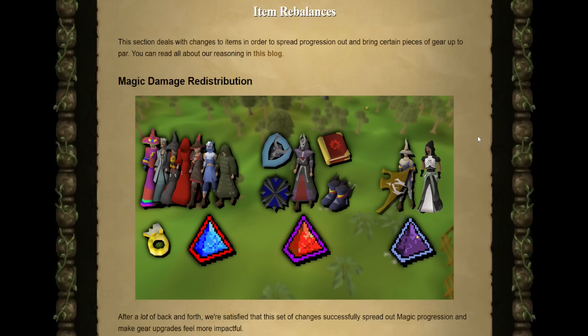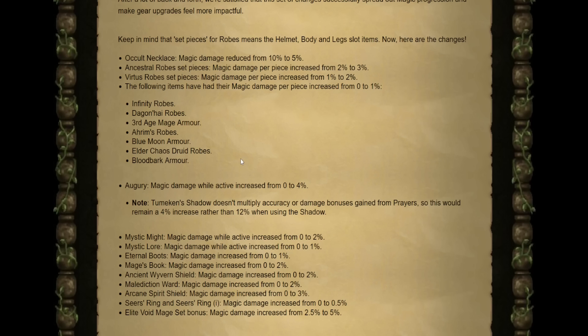Now for maybe some of the most important changes of this entire update — the item rebalances happening to magic gear. The highly anticipated nerf to the Occult Necklace has been implemented: its magic damage has been reduced from 10% to 5%. Ancestral Robe set pieces have been increased from 2% to 3%. Virtus has jumped from 1% to 2%. Infinity Robes, Dagon'hai, Third Age, Ahrim's, Blue Moon, Elder Chaos, and Bloodbark now have a 1% damage increase up from zero. Augury's magic damage while active now increases from 0% to 4%. It is important to note that the Shadow does not multiply with accuracy or damage gained from prayers, so this remains 4% rather than 12% when using the Shadow.